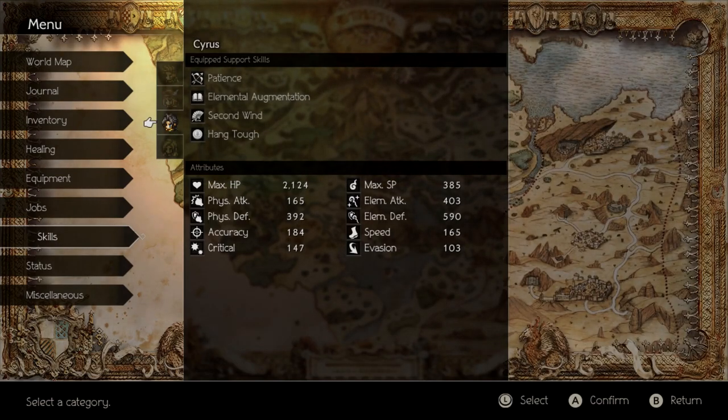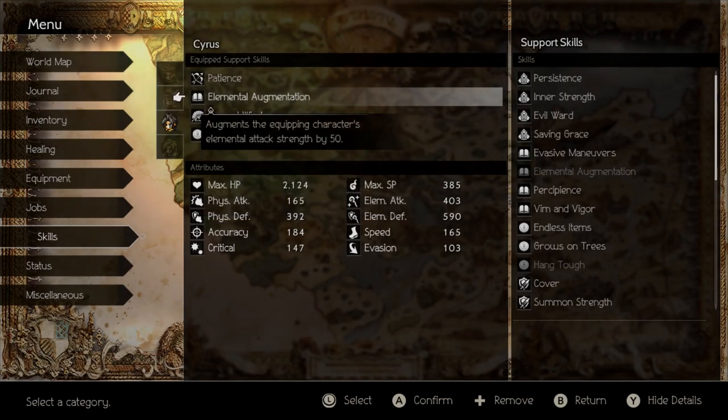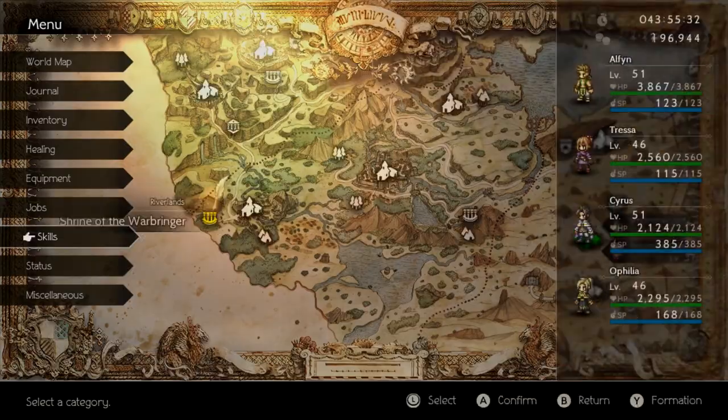I have Hang Tough on Tressa and Cyrus just in case, because I don't think she can one-shot anybody but there's a chance and I don't want to take that chance. For Cyrus I have Patience, Element Augmentation - that's just really good on him, gives him a little bit more elemental attack strength. Ophelia is pretty much the same thing, except I have her with Endless Items instead of Elemental Augmentation, since she's not going to be really attacking as much and when she does it's mainly to break enemy shields.